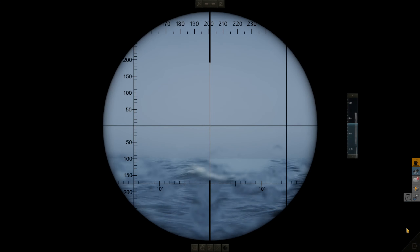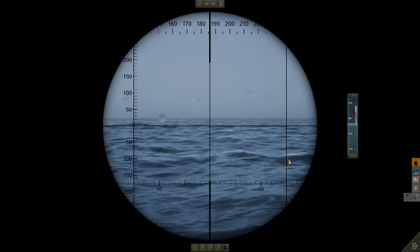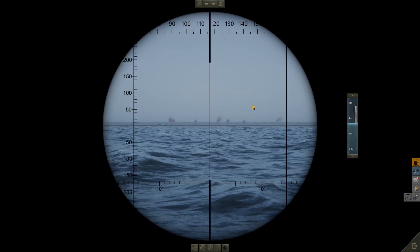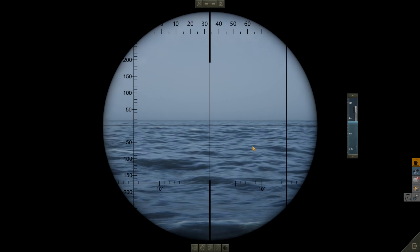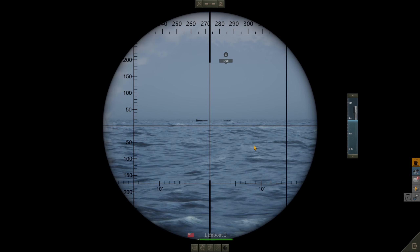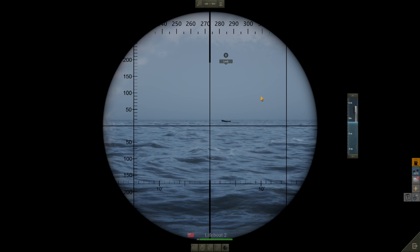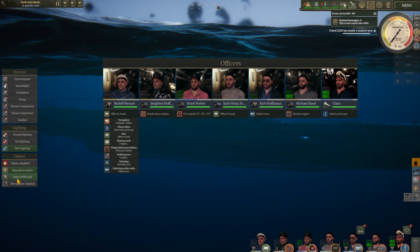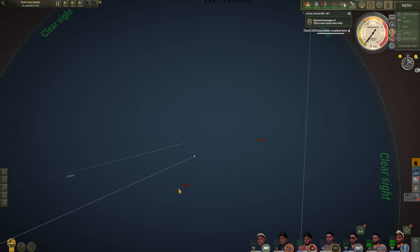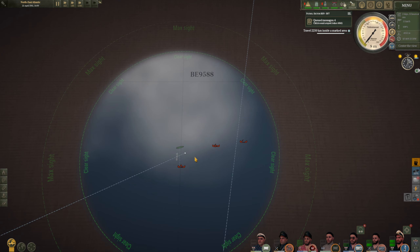Quick look through the periscope - Klaus the captain, minimum zoom and a quick sweep around. There is the convoy speeding off in the distance, continuing on their north-northeasterly trend. There are some lifeboats and survivors on a heading of 270, so let's begin making our way over at slow speed. We can open the bulkheads now as well. On the map view there are also some lifeboats to the south - we'll make our way over hopefully with some officers.